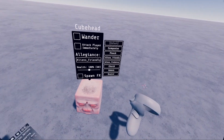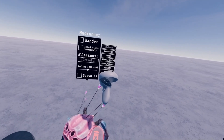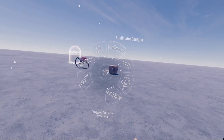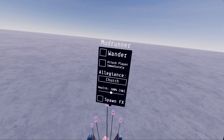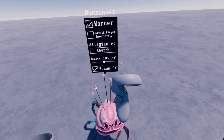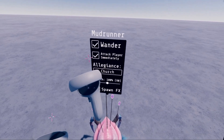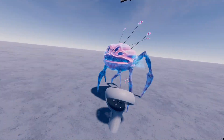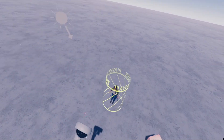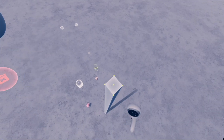Or you can have them as Aliens Underscore Friendly. I don't know what a plank is. And then you can also get enemies to fight against each other — if I get a mud runner and a cube head and then I put this guy on the Church team, they will begin to attack each other, as you can see. Very cool. And also, you can configure their health. There's spawn VFX — you can turn that on and off. You can have them wander around and walk around. And then you can also have them attack the player immediately — they don't even have to see the player, they just instantly come and attack you. That is about the basics in this amazing sandbox. I look forward to seeing all the things that you guys can do. Yeah, that's about all.